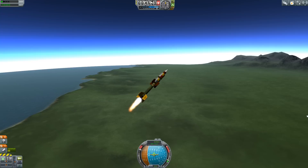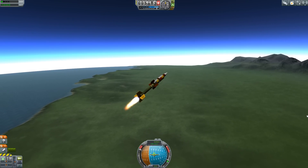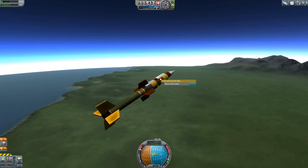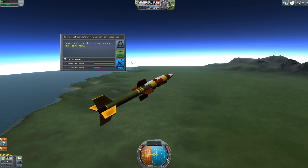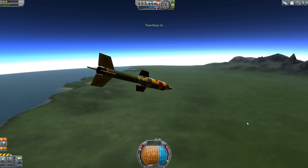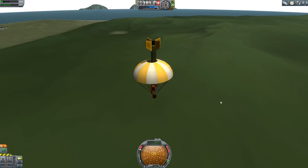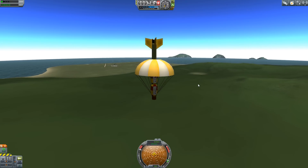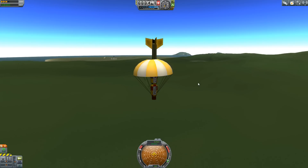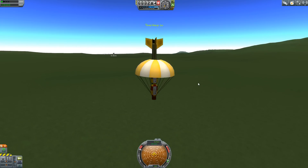The Sounding Rocket parts available in RoverDude's mod include a control cone, a nose cone which includes a parachute and a small battery, four different science parts, two low atmosphere boosters and one upper atmosphere booster. These are solid fuel boosters — you can't control the throttle on them, you just set them up and off they go. It also comes with some aerodynamic fins, which are pretty helpful for keeping your rocket generally going up, as well as some sticks that allow you to prop your rocket up and point it in a general direction you wish it to go.